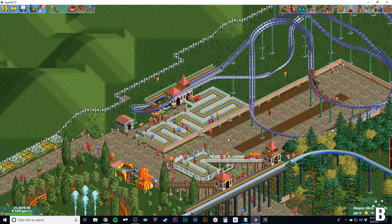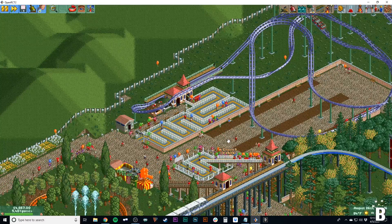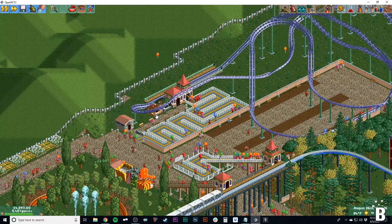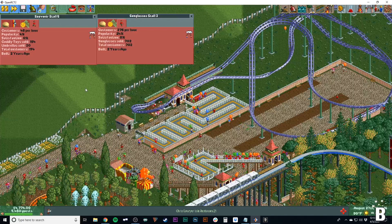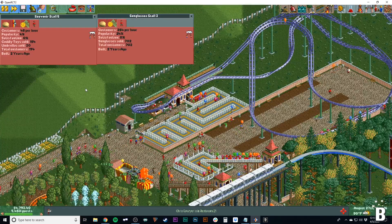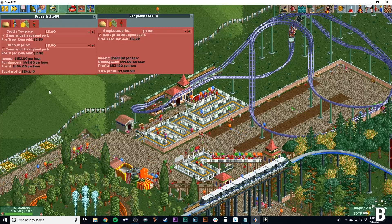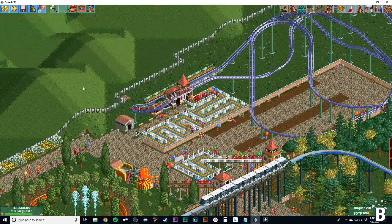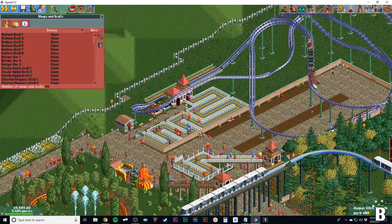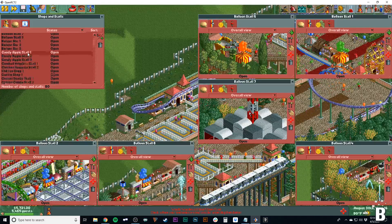Number four: shops. I'd recommend putting these at ride exits and all over the park at natural junctions in the path. Ride exits are a great place so that guests come right off and buy something. You can see a ton of customers have gone through these. I don't want to make it sound like you'll make a million dollars off shops — it doesn't give you a ton of money — but the more the better and it adds up slowly. I'll open up these balloon stalls so you can see the profit.